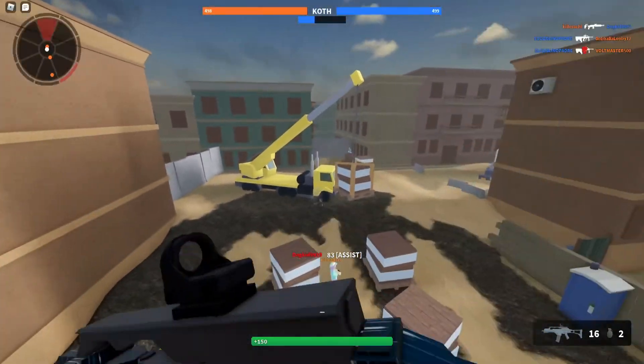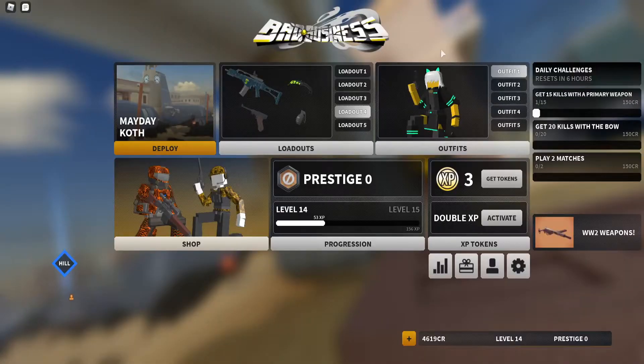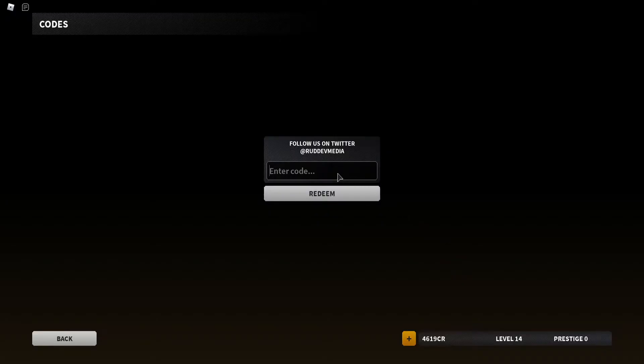Hold on, let me get this kill first — there we go, let's go! All right guys, so to enter codes here on Bad Business, you're going to click on this button right here, and here you can enter all the working codes.